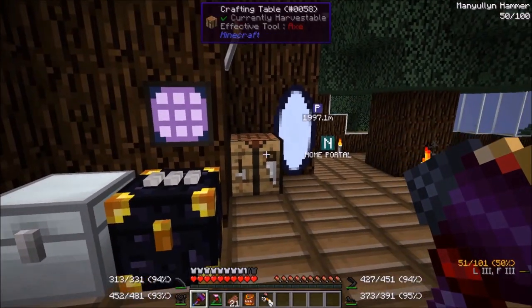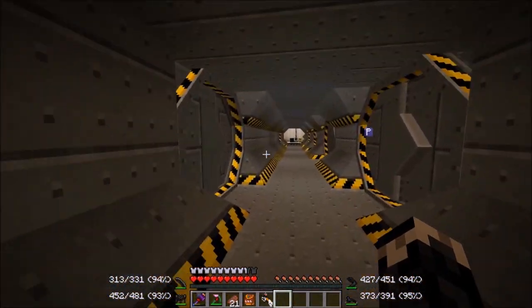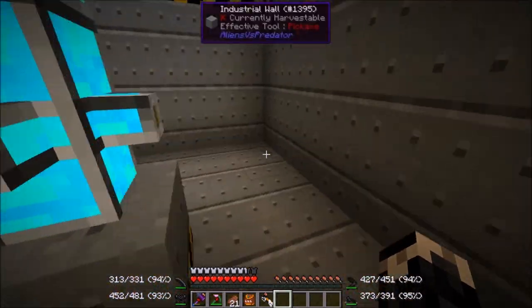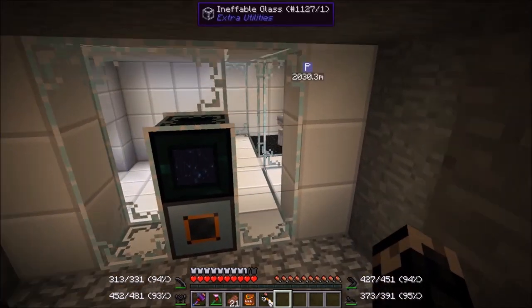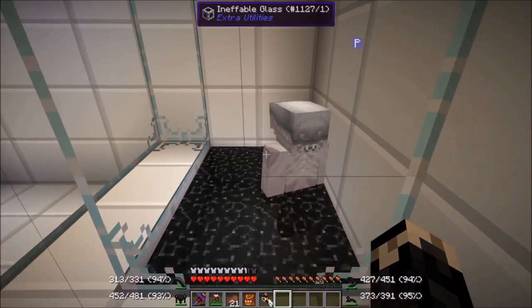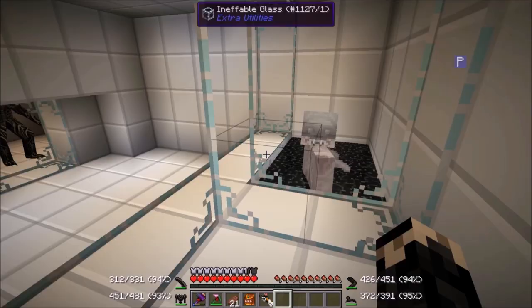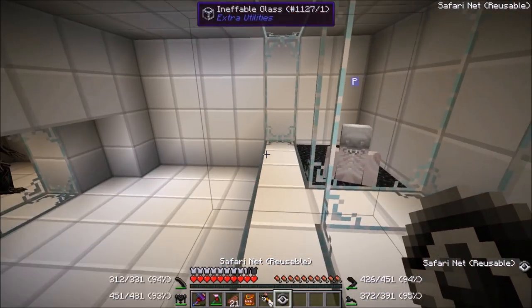Let's put the original villager back in there. Let's go check on the Mutator Villager and see what it turned into. What did you turn into? Oh, hello. You are a goo mutant. Nice. Oh, ouch. Ouchies. Okay, you do not like being touched. Note to self, do not touch.